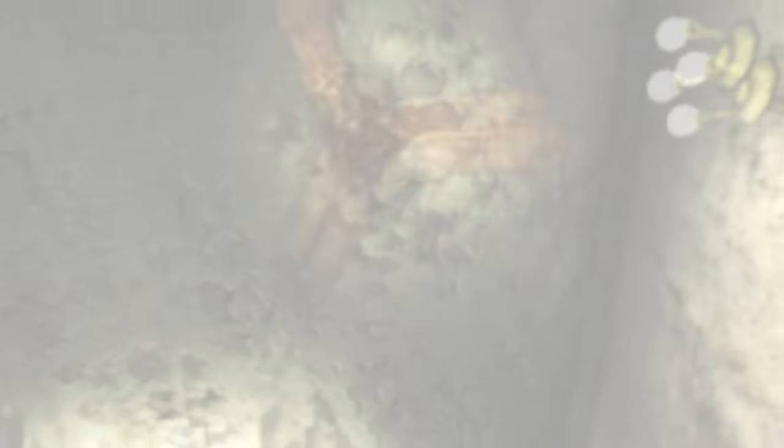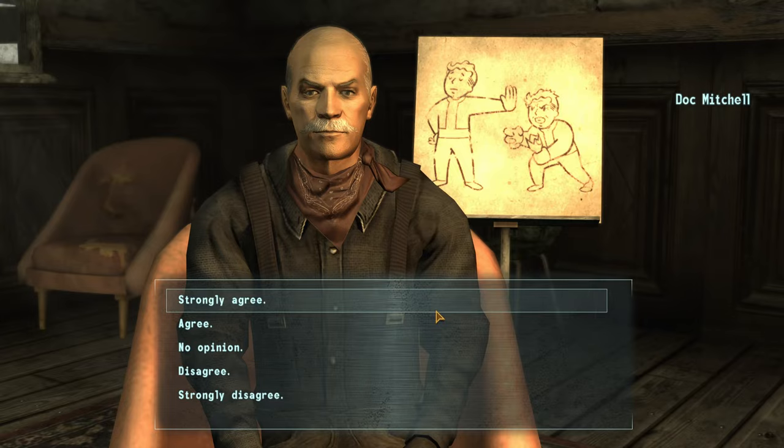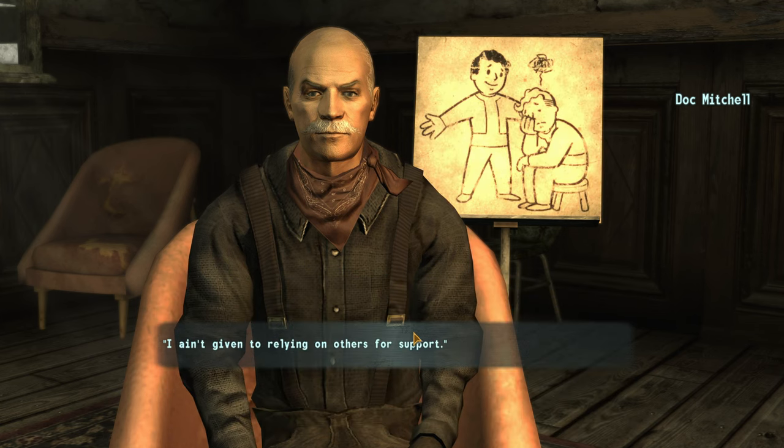To start the game you'll wake up with Dr. Mitchell and can get 'Ain't That a Kick in the Head' for completing the mission by the same name. This is the mission for going through the character creation steps with the doctor to put your mind back together after having it blown out of your head.